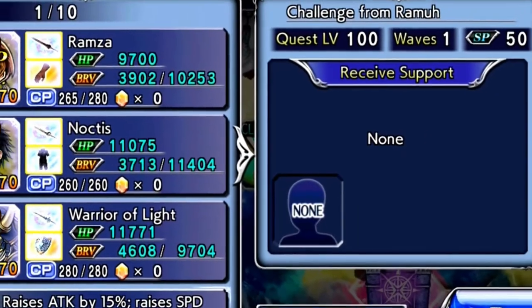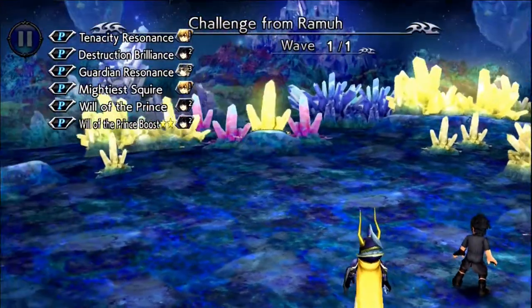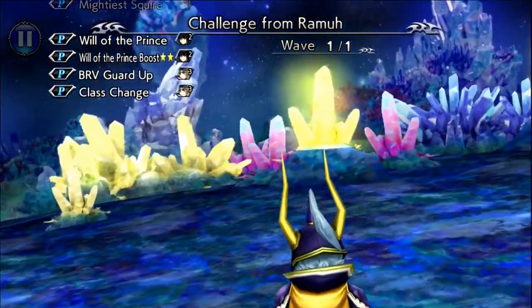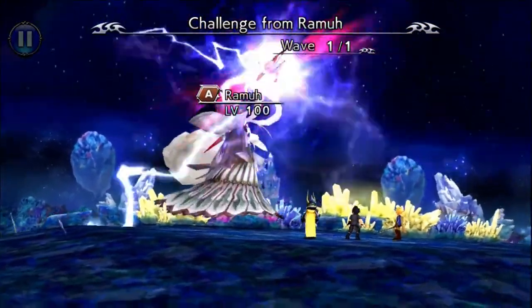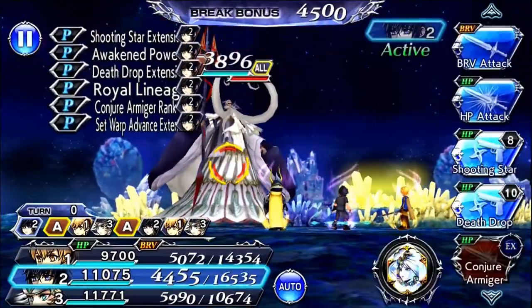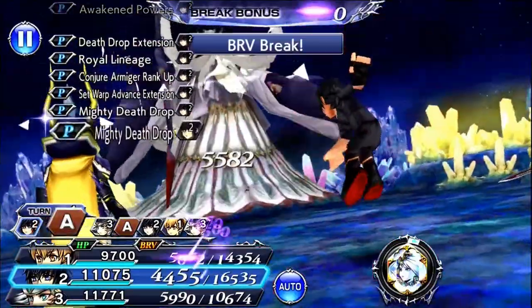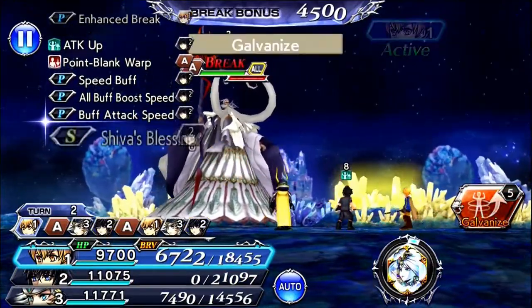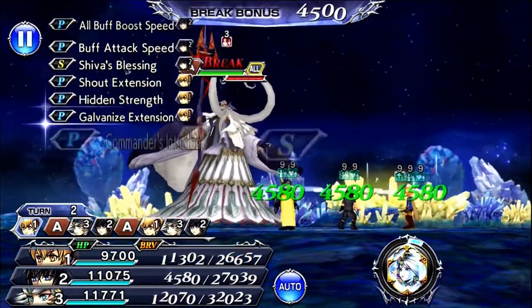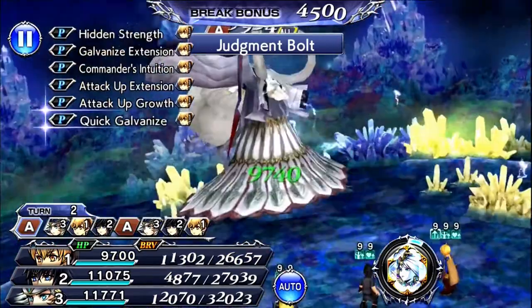Hey guys, it's Braden, and welcome back to another DFFOO video. In today's video, we got the release of the Infrared Ultimate Trial on the Global Edition of the game, on top of a new banner featuring Setzer's EX, and also with Onion Knight and Lena in that banner, and many more from the latest update, which I'm going to be talking about in this video.